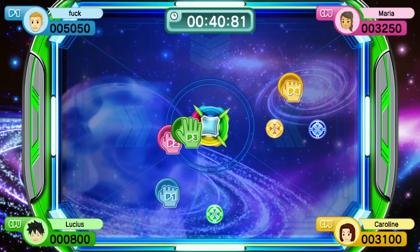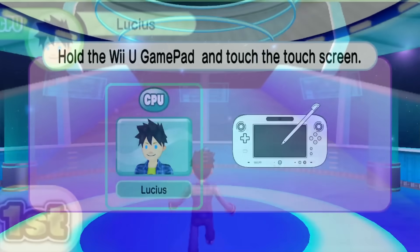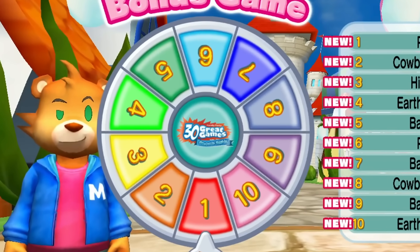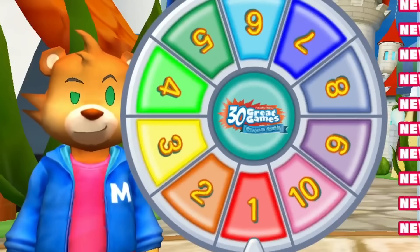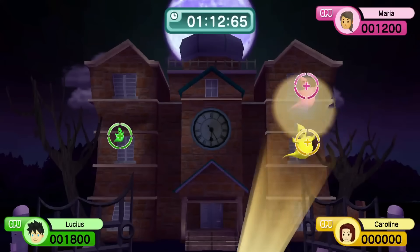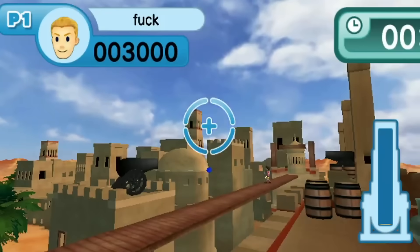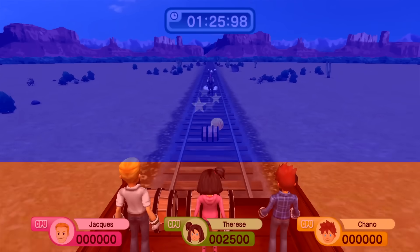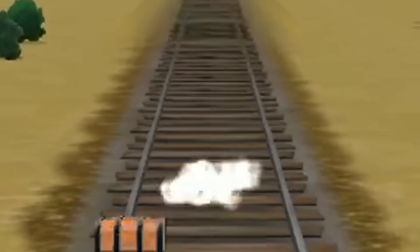After playing a Wii Remote minigame — oh wait, I need to connect my Nunchuck for this one — the winning player gets to be the Gamepad user in a 1v3 minigame. The minigame you get is chosen by a roulette wheel that goes from 1 to 10, with each number corresponding to a different minigame. This would be kinda neat if it weren't for the fact that the cutscene is unskippable, and the Gamepad minigames are horrendously unfair.